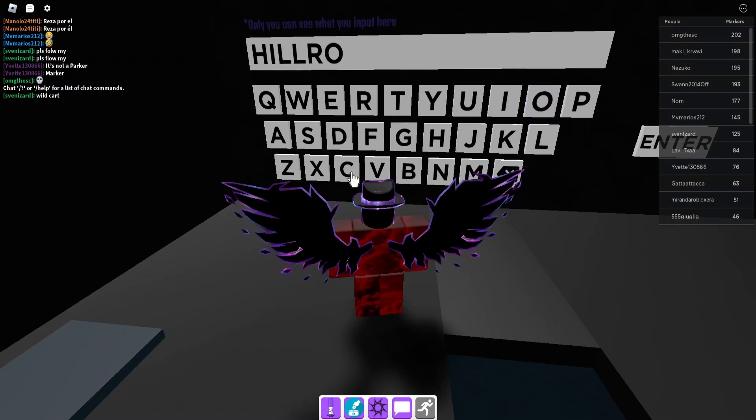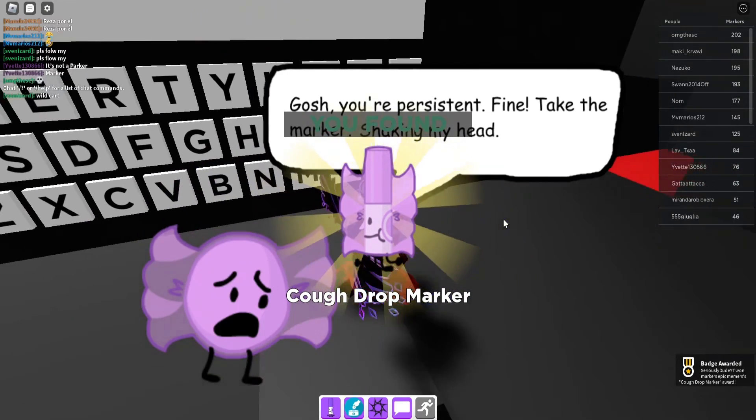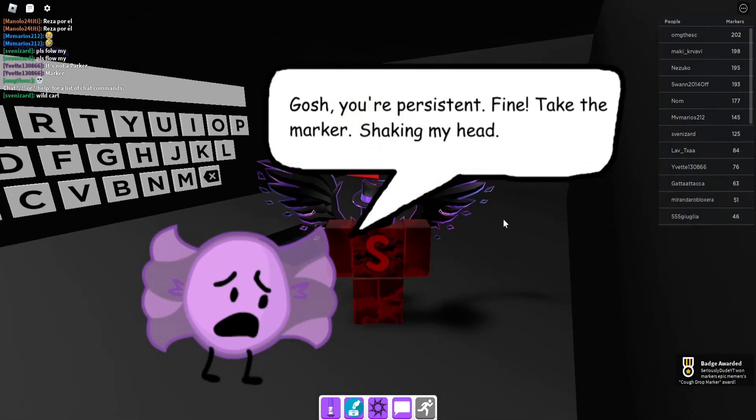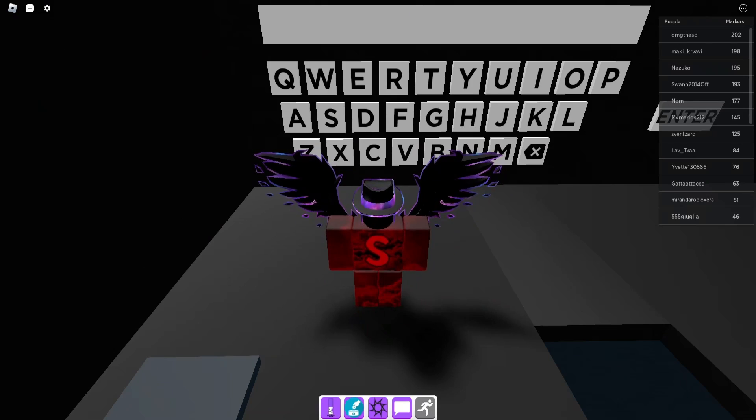HILLROCK — enter, and there you go, you get the cough drop marker. So that is all the codes for Find the Markers in Roblox!